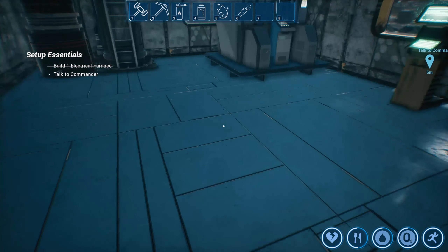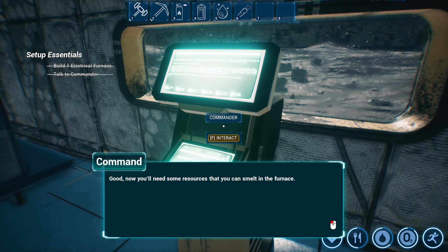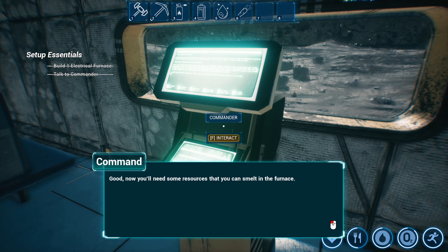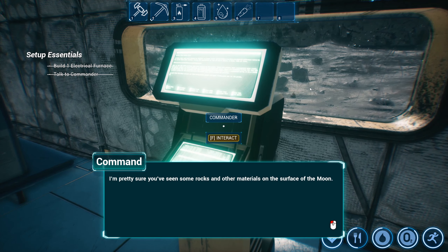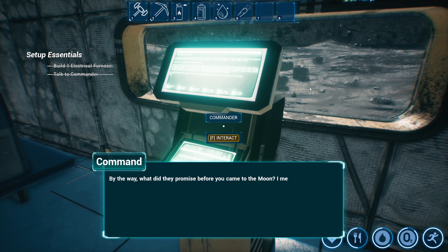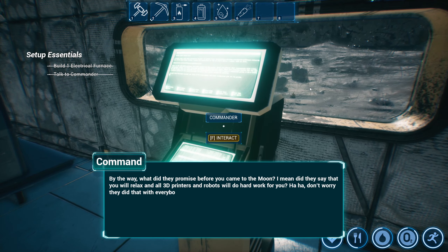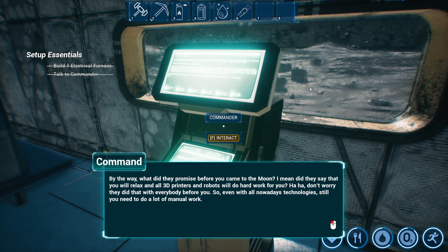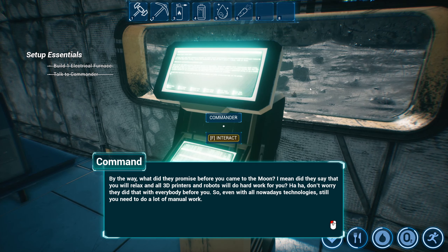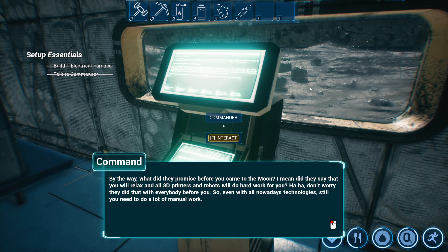Good, now you'll need some resources to smelt in the furnace. Of course, you've probably seen some rocks and other materials on the surface of the moon. By the way, what did they promise before you came to the moon? Did they say you'd relax and 3D printers and robots would do all the hard work? Ha — don't worry, they did that with everybody. Even with all today's technologies, you still need to do a lot of manual work.